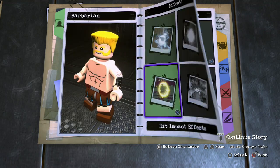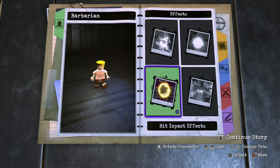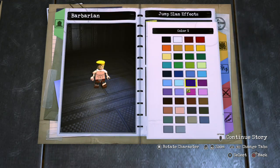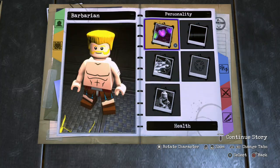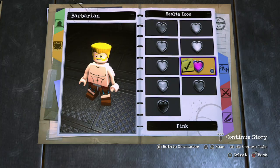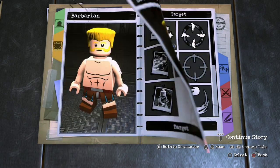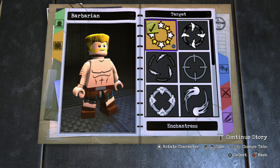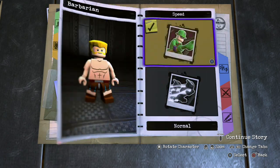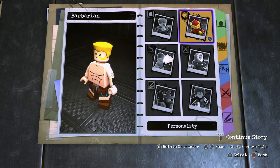That's pretty much it for our Barbarian. Let's go over to the Hit Impact — I went ahead and made it yellow for both the Hit Impact and the Jump Slam effect, because it matches his hair and stuff. For the personality or the health icon, make it yellow. Type, make sure it's standard. Voice, make sure he has a male voice. For the target reticle, I think Enchantress is probably going to work because it has the yellow and white stars, which match him. Normal speed, and animation sound normal as well.